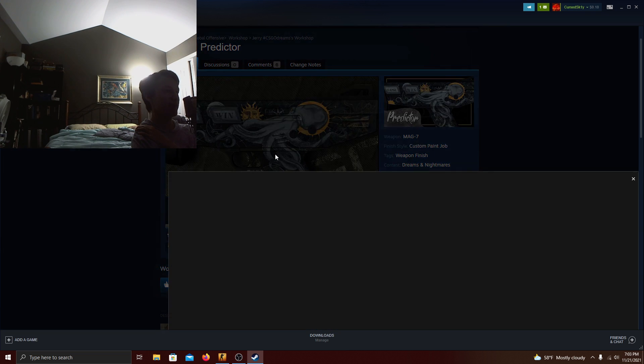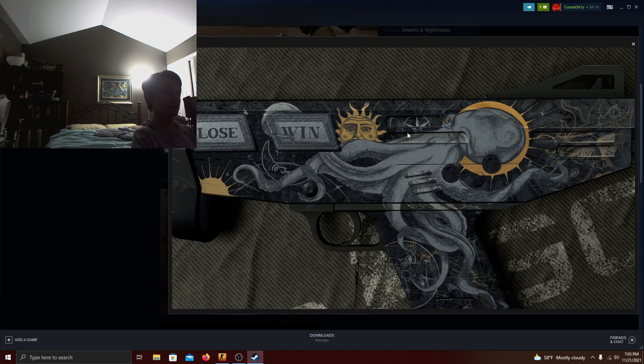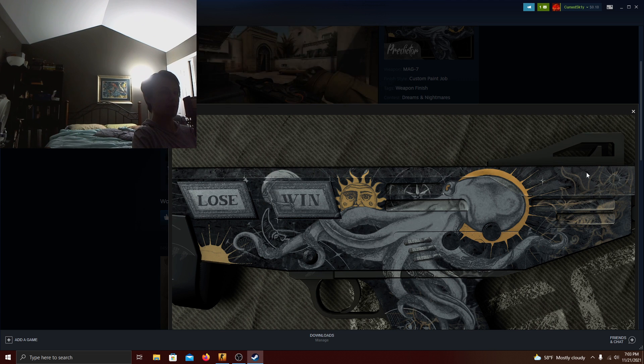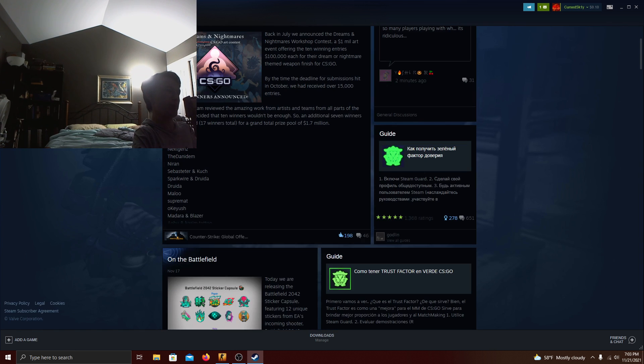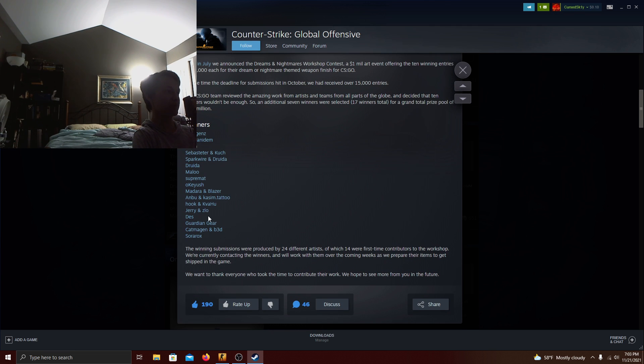This one also looks pretty good. It's like a kind of yin-and-yang one with an octopus — a mixture of dreams and nightmares, and I really liked it. It's a blue skin, dull in colors, but it makes up with the details. I'm pretty sure this is going to be a blue skin, but it has a lot of detail even if the color isn't great, and it'll be kind of hard to see in game. But it's still a pretty good skin.